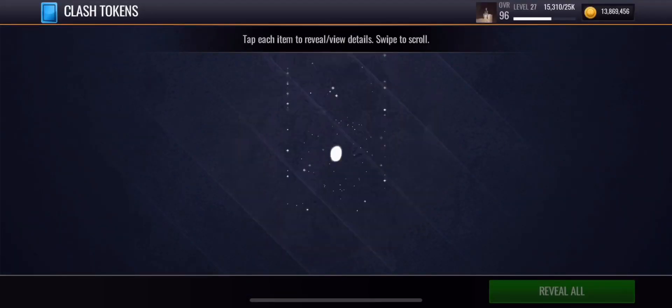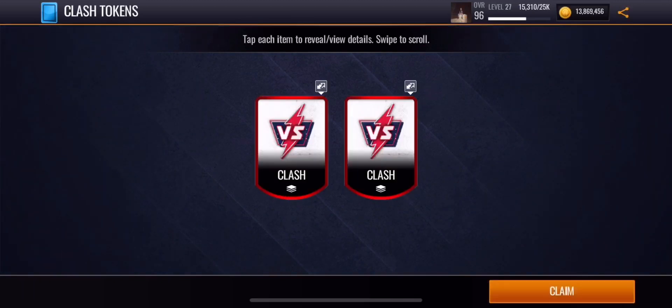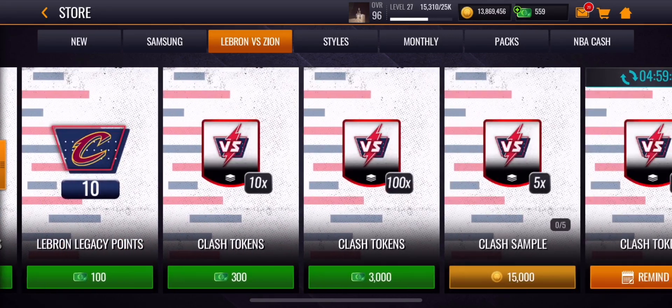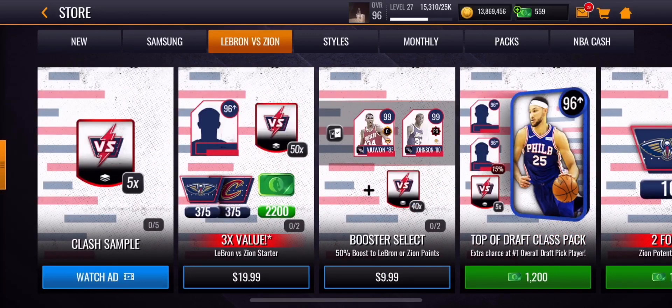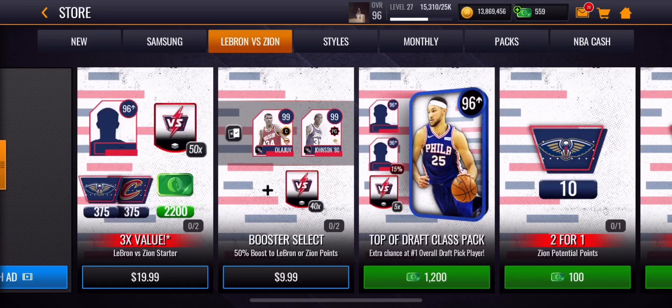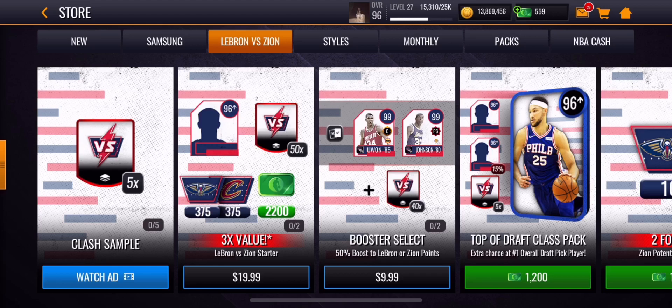You can also claim these clash tokens every five hours, so that's an extra 10,000 coins. After you claim those clash tokens you can watch ads — that's another 25 tokens, which is another 125,000 coins. Basically each day you get 25 clash tokens for free, so over five days that's around 625,000 coins you can get for free.